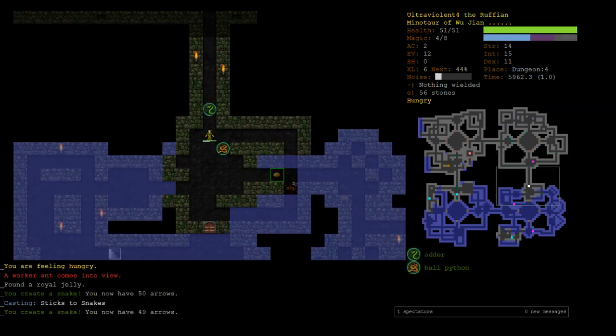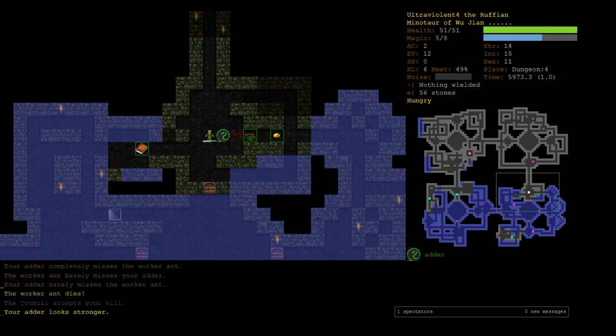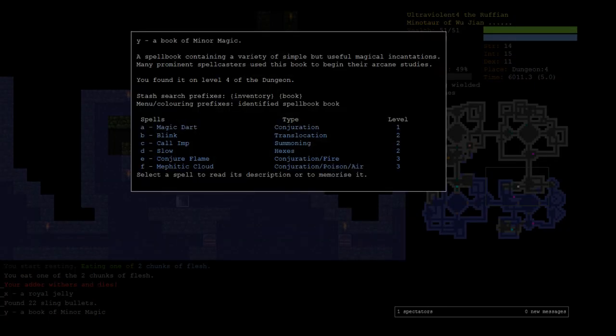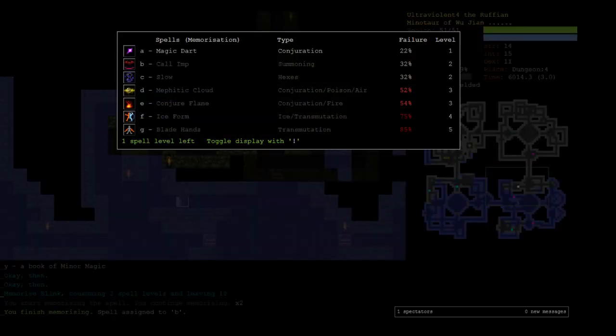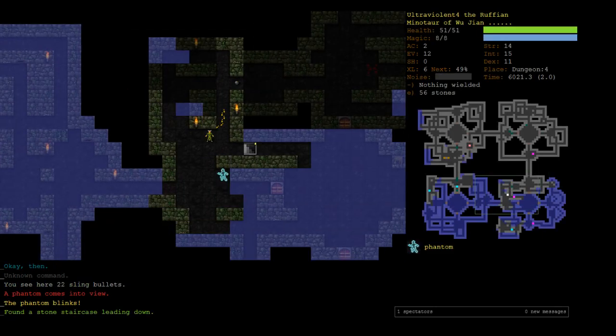We still haven't seen the ice beast. We've got an adder — when you get an adder on the worker ant who's susceptible to poison, it's going to die. Wu Jiang is accepting our kills even when our adders are doing it for us. We found a book of minor magic — that's amazing, but less so for a minotaur. We could learn blink right now and even with no translocation training we'd still have a 1-in-3 chance of using it. I think it's worth just learning blink — it gives us a bit of extra utility and a really good panic button.